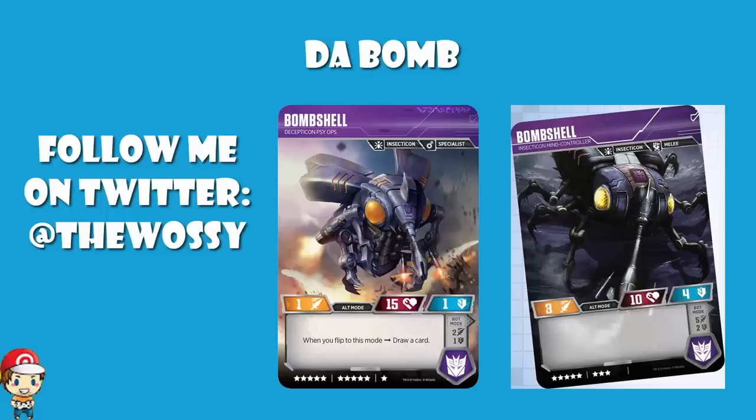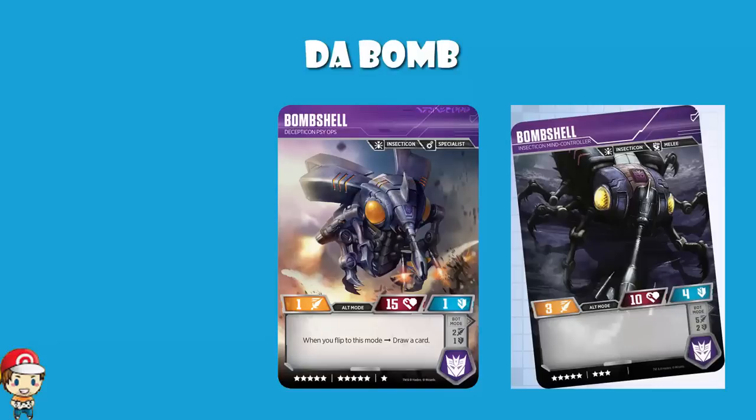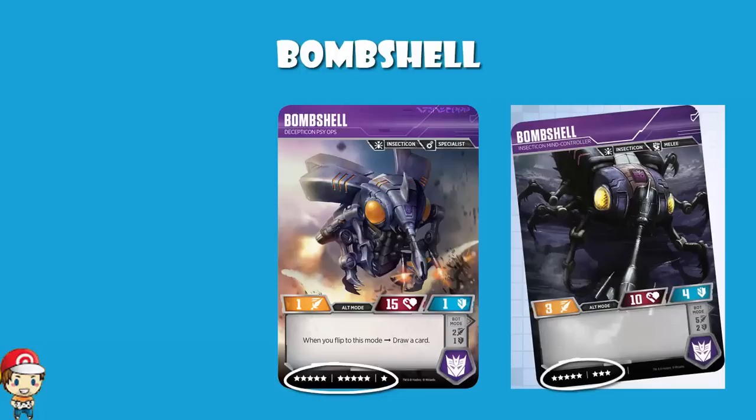The other day I showed you both the Sludges from Wave 1 and Wave 2, and we discussed which one was better. Well, now I want to have a look at Bombshell, and I'm going to discuss which one is better. The thing here is that these are not created equal. The Wave 1 Bombshell is an 8-cost character, and the Wave 2 Bombshell is an 11-cost character. So one of the things we need to point out right at the beginning is these cannot ever really serve the same purpose, and when we do a 1-to-1 comparison, we need to take account of the fact that they are not the same cost of character.